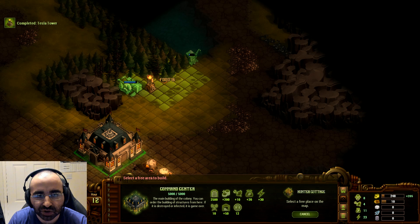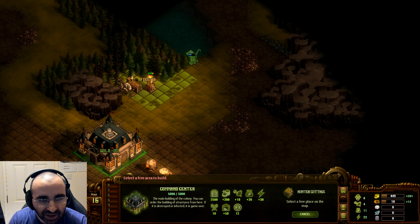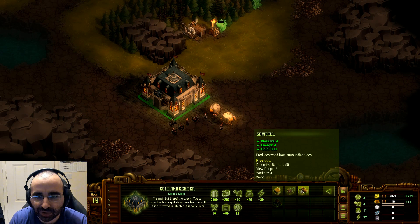You can also build a hunter's cottage for food. It's worth moving the placement around to see how much food you'll get from each spot — here 14, 14, 15, 13, 15 and so on. Do consider where you place it; obviously it has to be green. We'll put it at 15 because that's the highest we can get in this area. So we now have a sawmill, a fisherman's cottage, and a hunter's cottage.